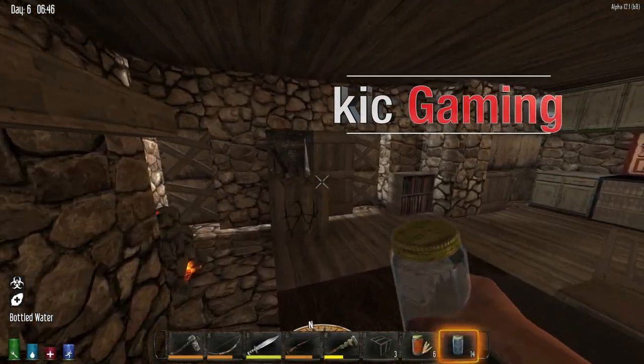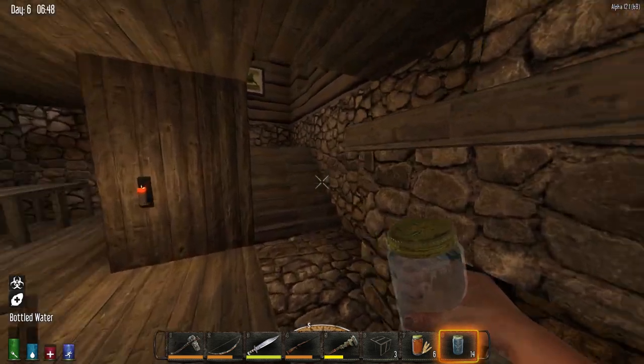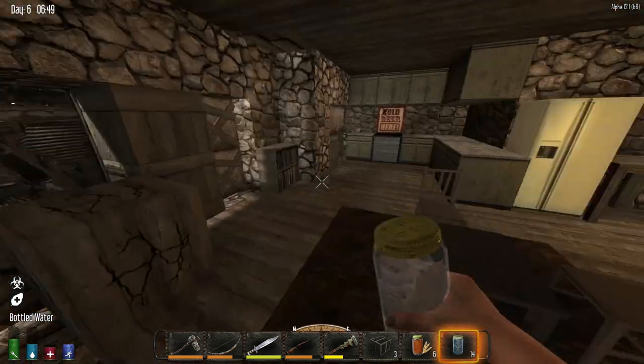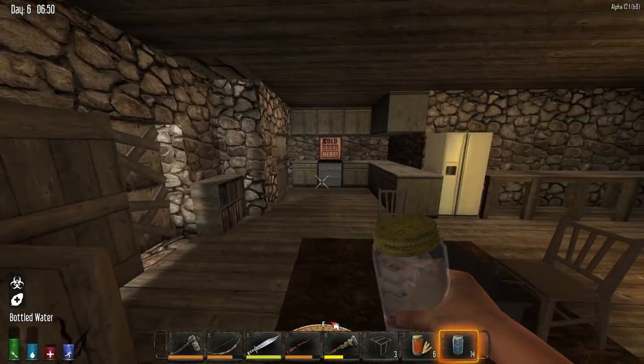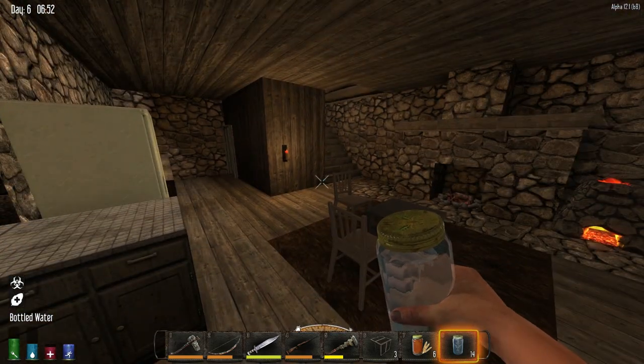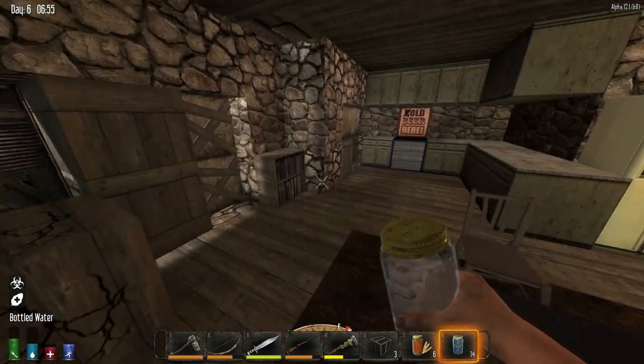Hey, KIC here. Welcome back to a little more 7 Days to Die Alpha 12. In the last episode I was basically checking out this little cabin here. Threw a campfire down, basically threw some stuff in here, and more or less put a sleeping bag down so I could kind of make some use out of this place.